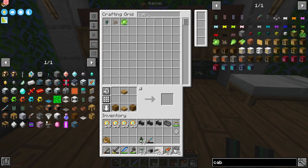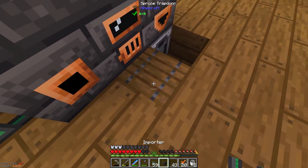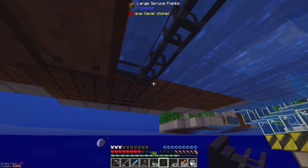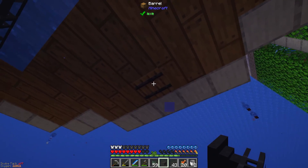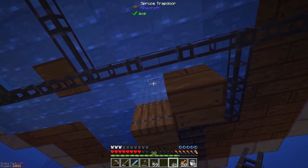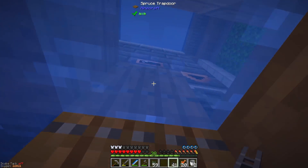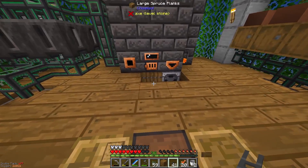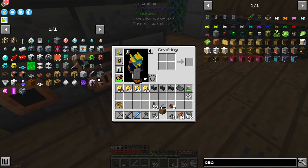Grab our cables and we are going to hook an importer up to that. I should be able to just hop down here. Hopefully we don't have the cable in the way — perfect. Importer hooked directly in. We are ready to go. I am super ready to have access to the above area — it's going to make life so much easier.